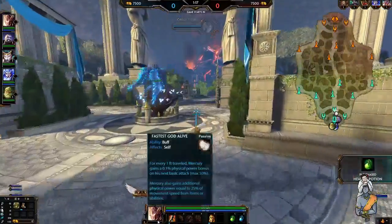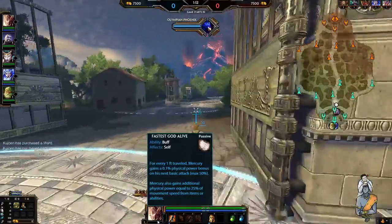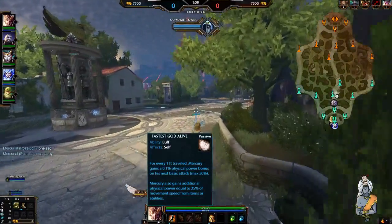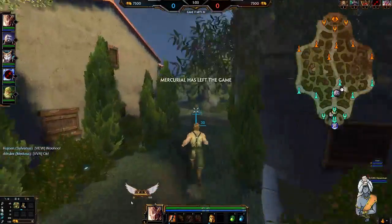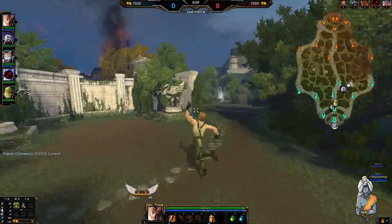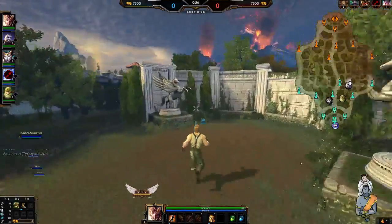Let's have a look at him. First thing to talk about is going to be his passive: Fastest God Alive. For every foot travelled, Mercury gains additional physical power bonus. Mercury also gains additional physical power equal to 25% of movement speed from items or abilities. You can see this is stacking up here at the bottom. When he gets to full, your next attack will do additional damage because you've travelled.